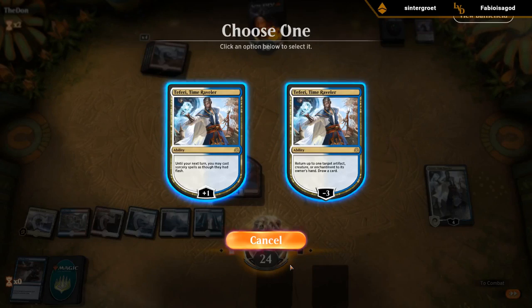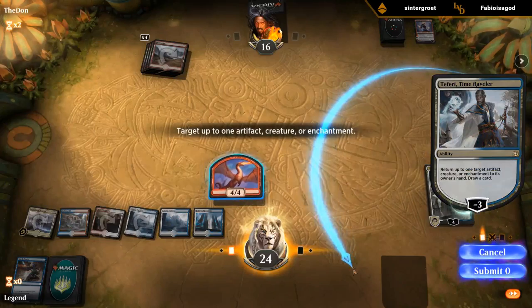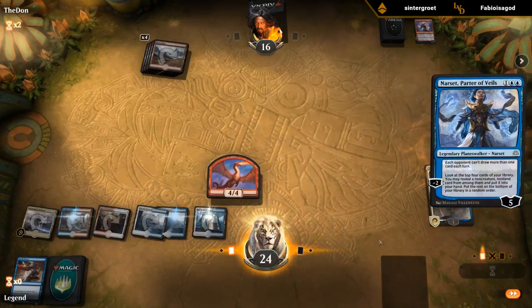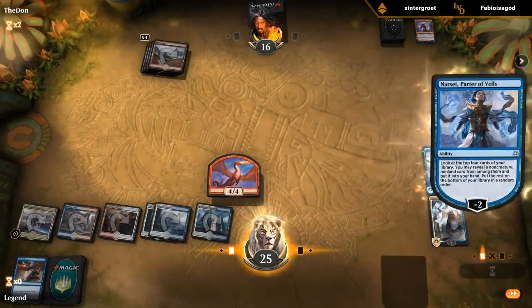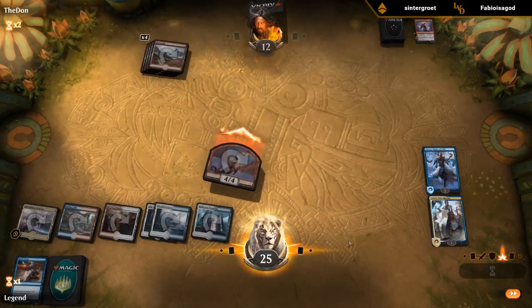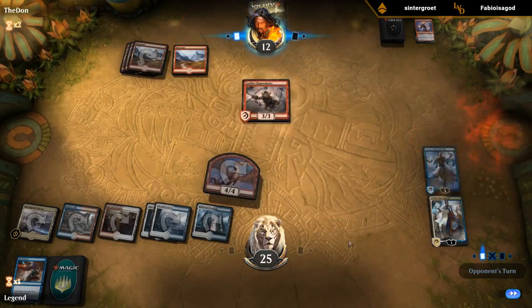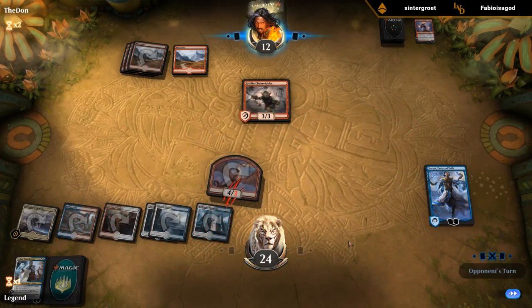Do we want to cash in Teferi right away? Kind of want to draw more action. There are so many — just the trick for this. That's a miss but at least we found a Narset, which is good. Chain Whirler was good — finishes off the Fairy.